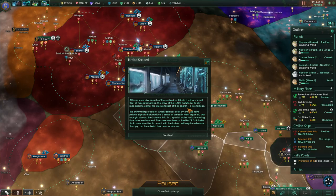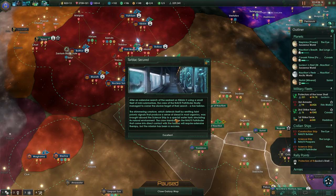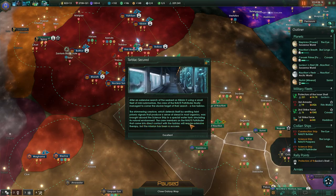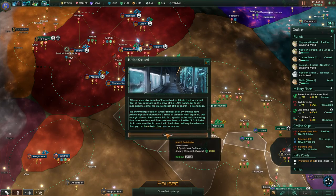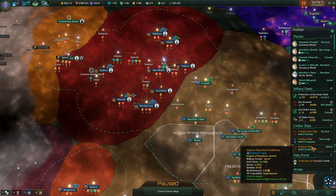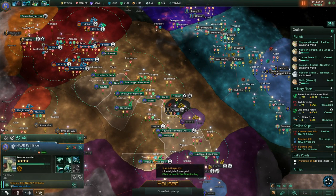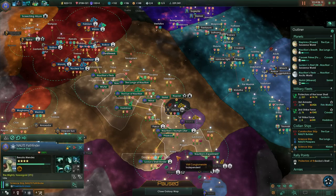We have secured the Tar Black. After an extensive search of the seabed of Kibbin 2 using a small fleet of mini submarines, the crew of the Naughty Pathfinder finally managed to corner the Elusive Tar Black — a live tar black. The shimmering creature defends itself by emitting faint psionic signals that produce a sense of dread in most organics. It was brought aboard the science ship in a special water tank simulating its natural environment. The crew members who came into direct contact will require extensive therapy, but the mission has been a success. Excellent.